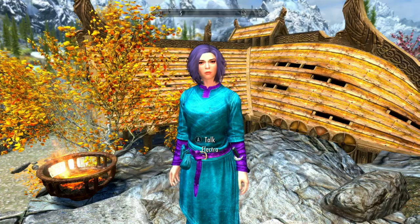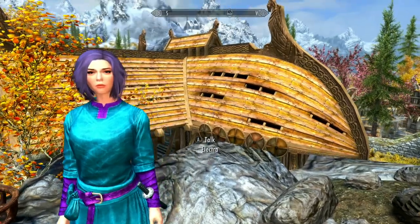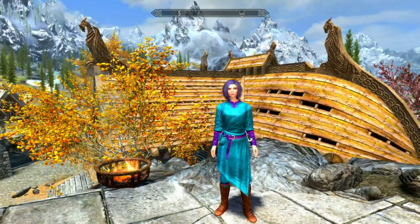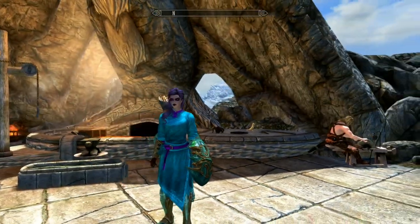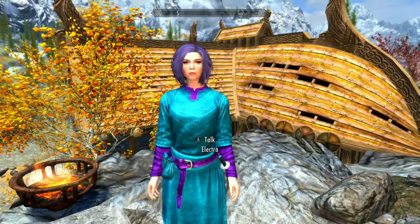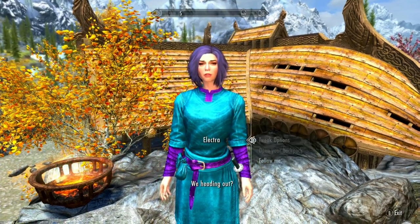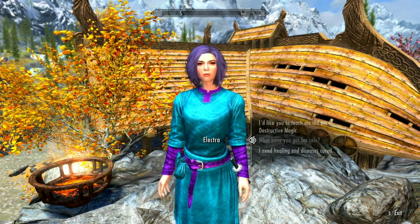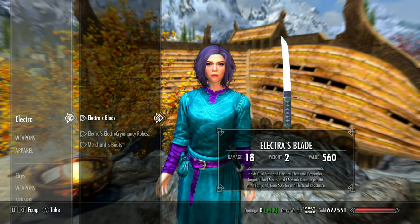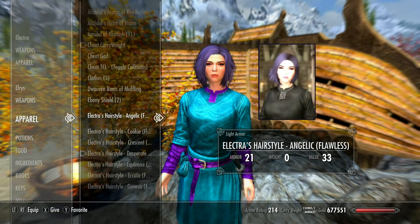Now we can try some different hairdos for Elektra. We've already done this one on my girl and we did that on Serana. So you can try these on your different followers and they'll have the same hair color. You could even give each other these robes — make multiple copies. Let's see — that's her default hair, which is not bad at all, but we're going to have her try on some different ones.